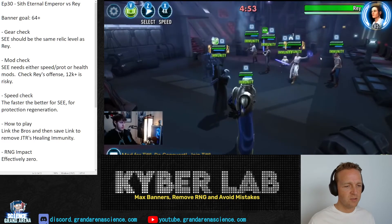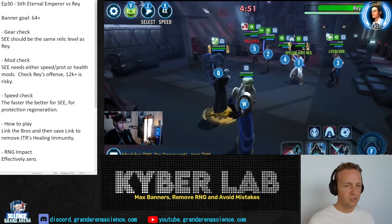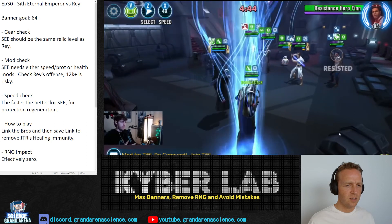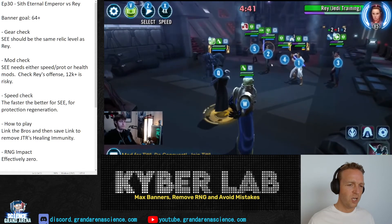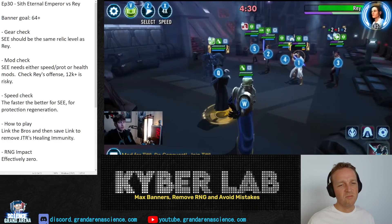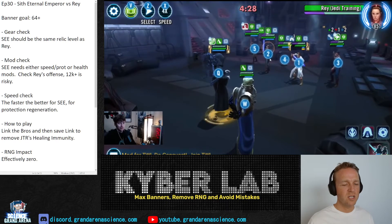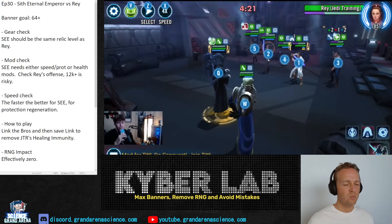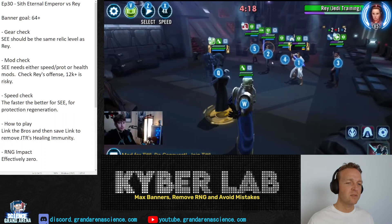Shield Tech always goes first. This is Ian's stream — we're looking at a fight from one of his recent GACs. He links one Bro and then Rey/JTR. You can link Rey since she's faster than the Bros and gets you to the ultimate a bit quicker, but she doesn't do much damage with Lifeblood. I think it's better to link both Bros to control incoming damage, since Rey is going to be hitting you anyway because she'll be taunting.